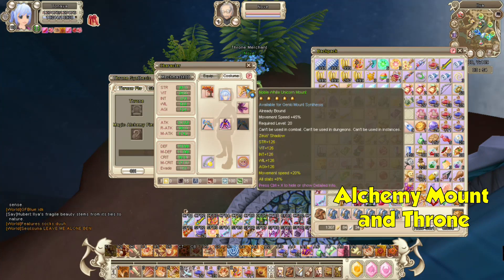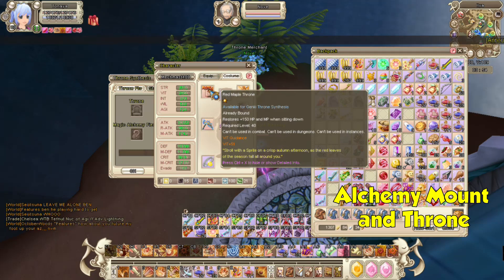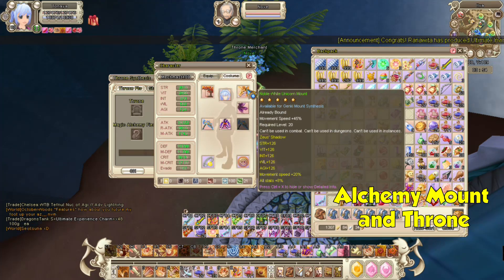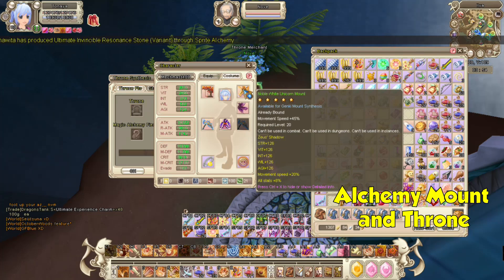I am aware that these items are very expensive, so I don't suggest buying 5-star right away. Instead, buy all-stat yellow 1-star for mounts, and 1-star all-stat orange for thrones, because these are the highest stats you can do at the moment. I don't want you guys to buy white, blue, or green stat and then jump to yellow stat, because that will be a big waste of gold. If you want a guide for alchemy mounts and alchemy thrones, I have a guide for that — I'll put the link in my description below.